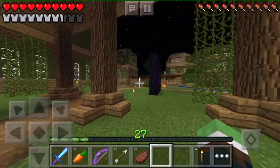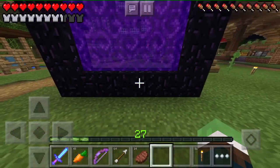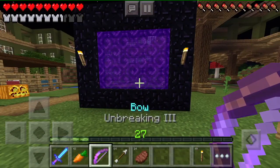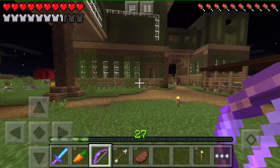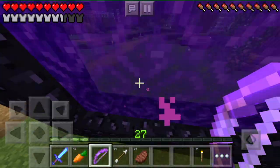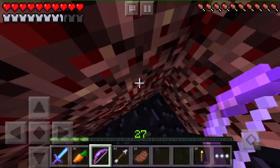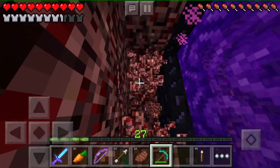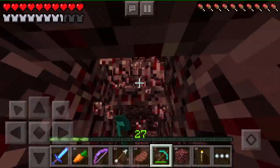Guys, this is it. The freaking nether in Minecraft Pocket Edition. I'm going to go in with my bow first in case there's ghasts. This is it - we've come a long way. Oh my God. Where am I? Why am I underground? This is not what I signed up for. Lucky it's super fast mining through this. How am I going to find my portal again?